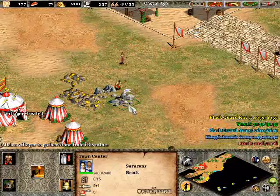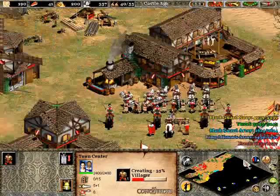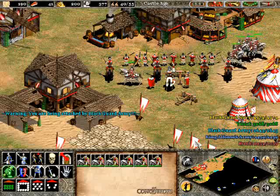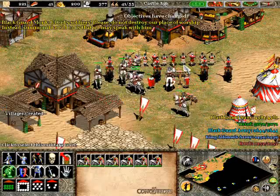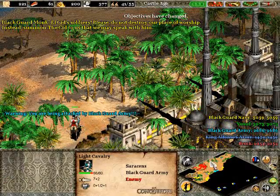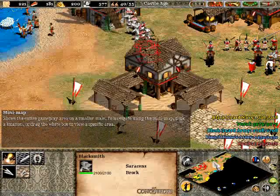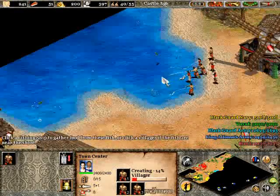I recommend getting some villagers to go for stone. Getting that castle up is very vital to your survival early on. You want to separate these knights from the rest of your guys because these knights will help you a lot in taking down siege units that come, as opposed to the long swordsmen. The Blackguard Navy is now offering us the option to eventually convert their monastery, which I'm not going to do, so I'm just going to ignore that. It's an optional objective anyway — it's kind of intriguing.